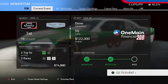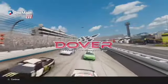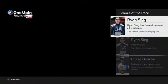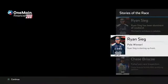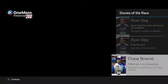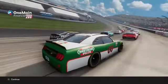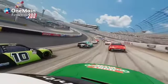We are first in points after 10 races. This is the 11th race of the season as the pace laps begin. Ryan Sieg has been dominant all weekend and has been awarded the pole for having the fastest lap in qualifying. Our teammate Chase Briscoe is starting at the back after failing pre-race inspection, so we would start P16 on the outside of Ross Chastain.